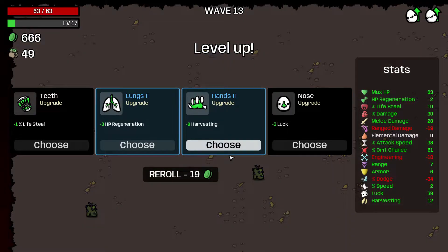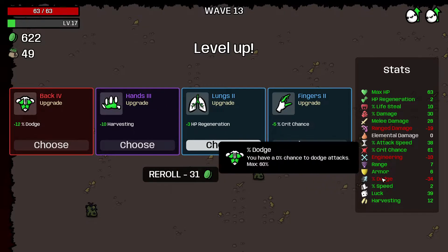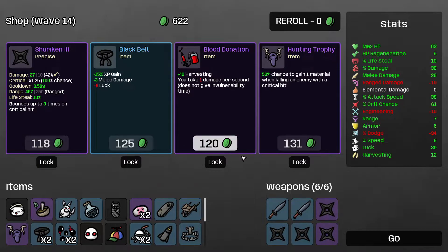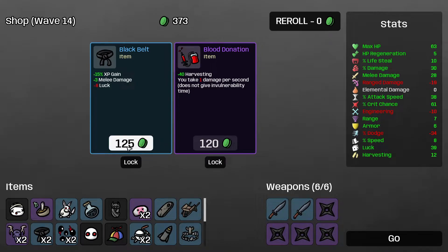666 — interesting. I have 39 luck, I'll reroll for something better. I'll actually take the 6 speed. Another hunting trophy — interesting. I'll take it. 4 purples — nice. Let's get the black belt.